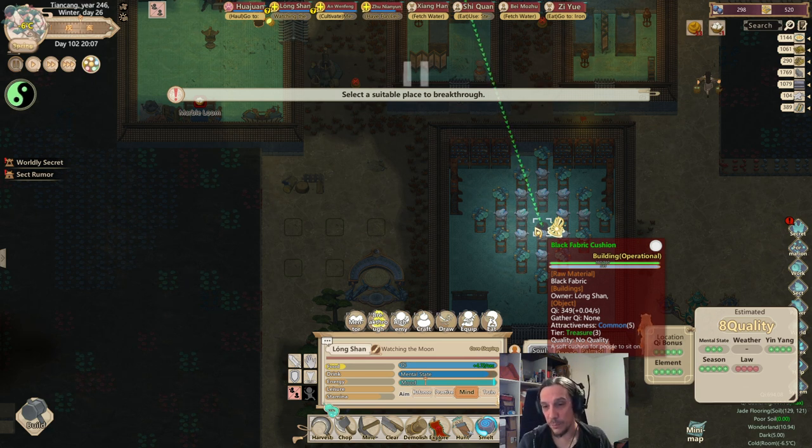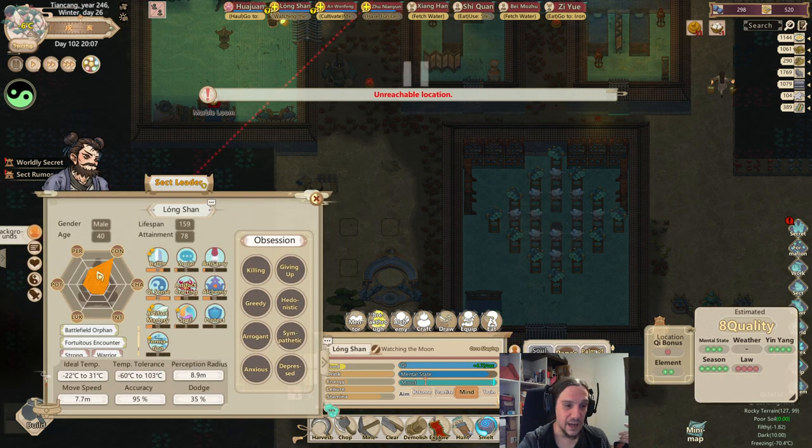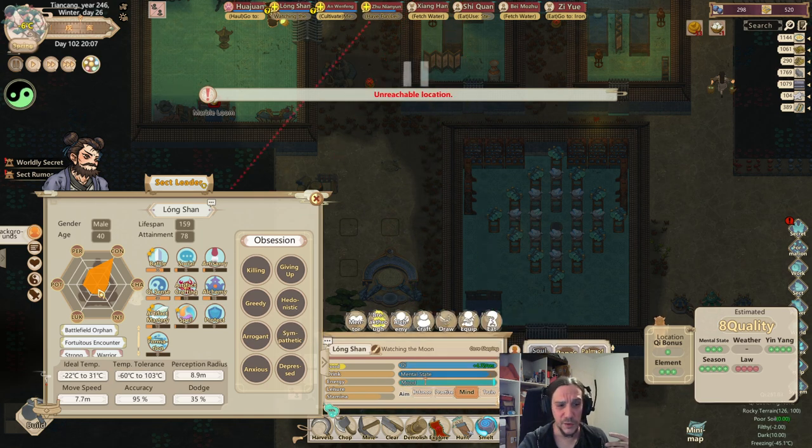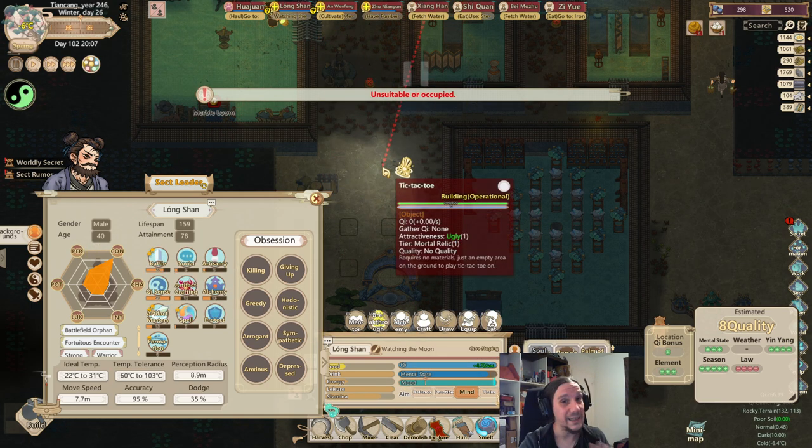To get the quality of your golden core higher, first you want to max out the outer things as much as possible: Qi bonus, element bonus, mental state, yin-yang, and season. These things are just a matter of timing. Law is shown as really negative here — that's because the stats are not as fitting to the law — but that's not much of a problem because stats can be manipulated with items across the game. There are so many medicines that can manipulate your stats.